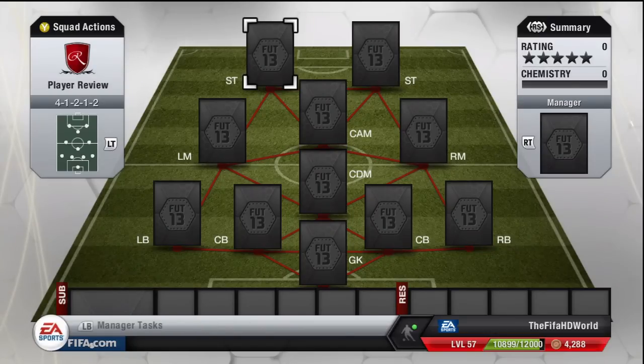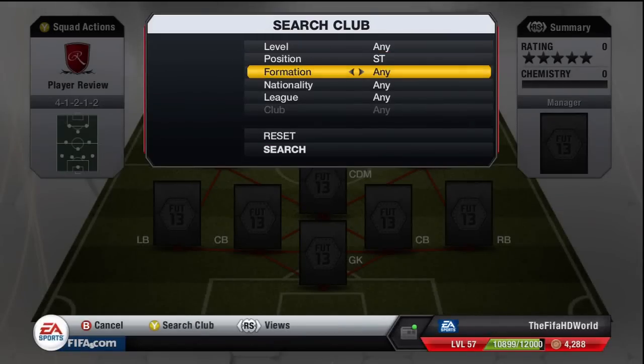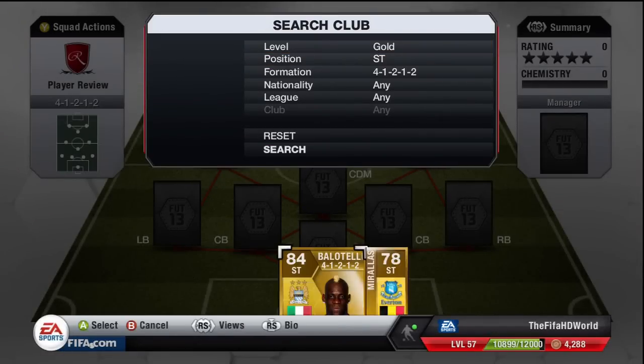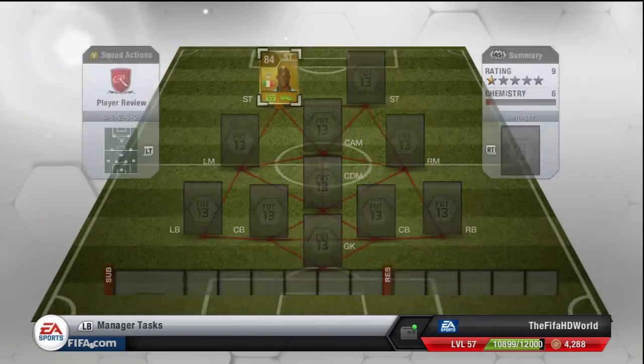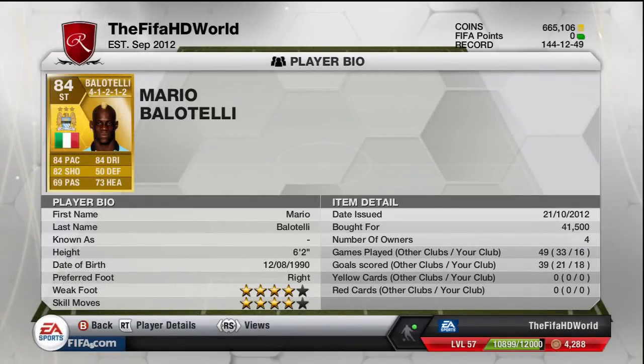Welcome to my second ever player review. I'm going to do it on Mario Balotelli. I basically built him into a team for a Premier League team and he was absolutely awesome — such a great player. He's 84 rated, plays for Man City, Italian. He's six foot two, four star weak foot and four star skills. I paid 41,500 coins — at the time that was actually quite cheap. You can probably sell him now for about 44k, so that's not too bad.